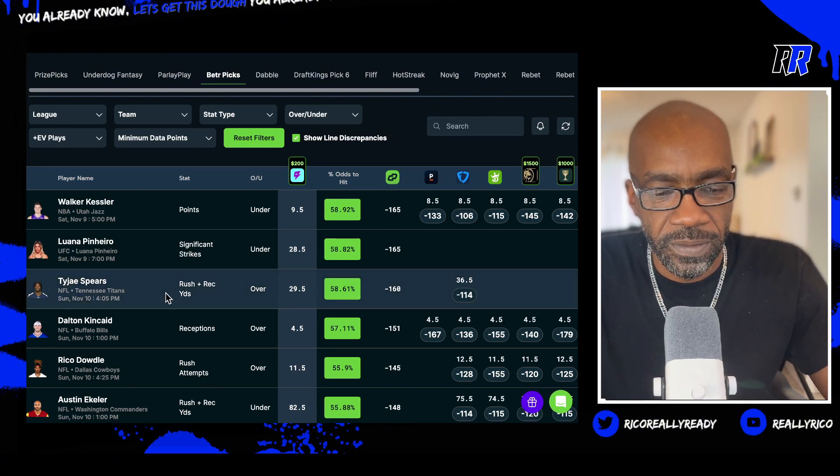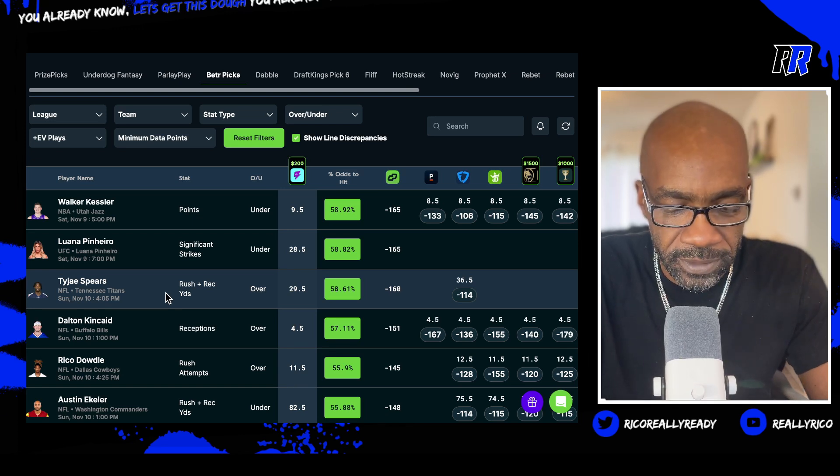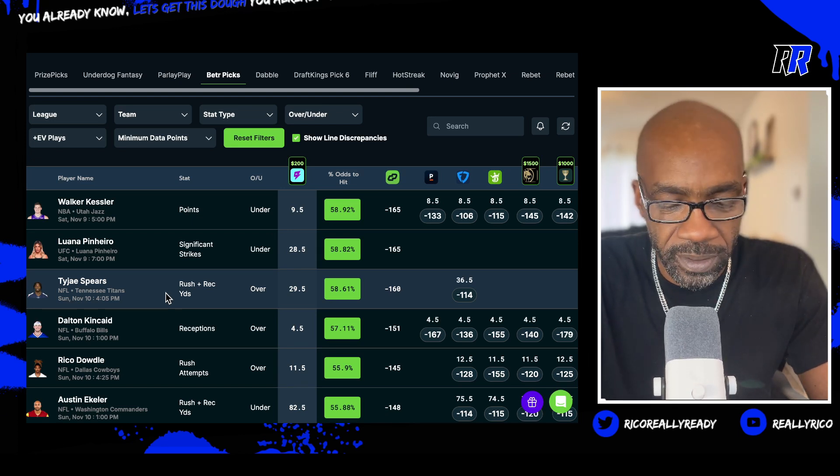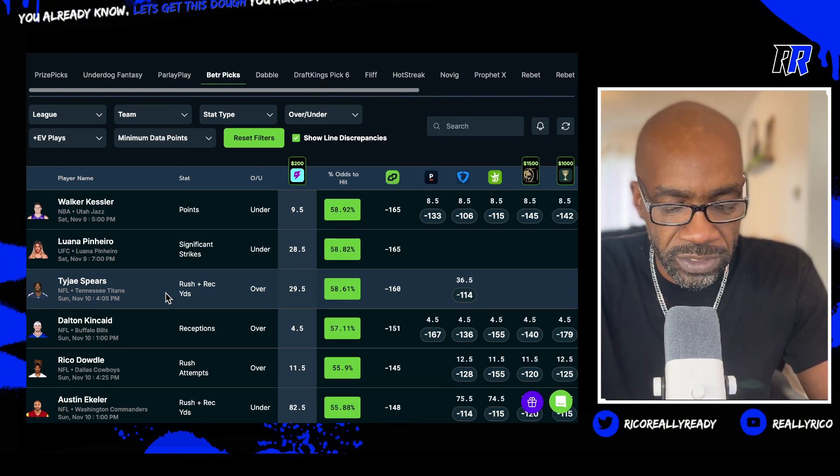Tajay Spears over twenty-nine and a half rushing and receiving yards. That's who's taking the carries from Tony Pollard. This is Tajay — T-Y-J — Tajay Spears, over twenty-nine and a half rushing and receiving yards. More.